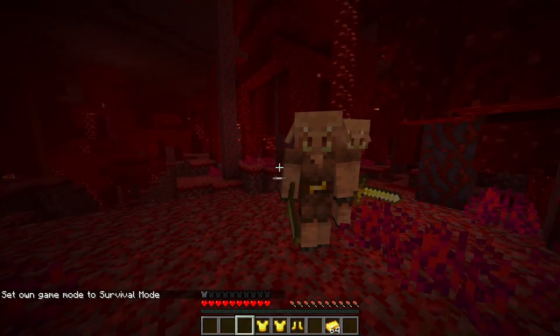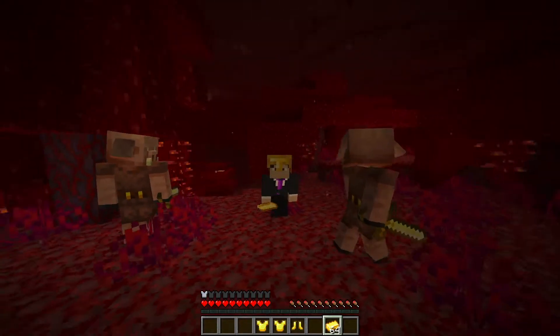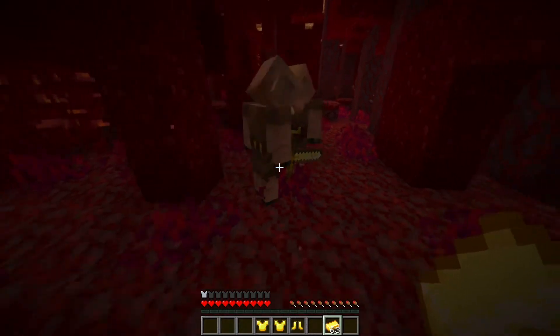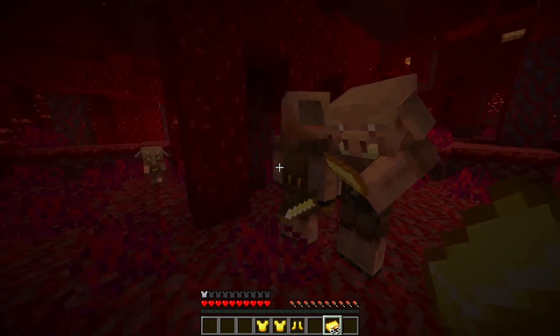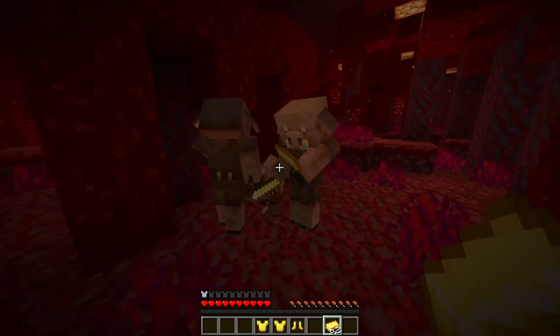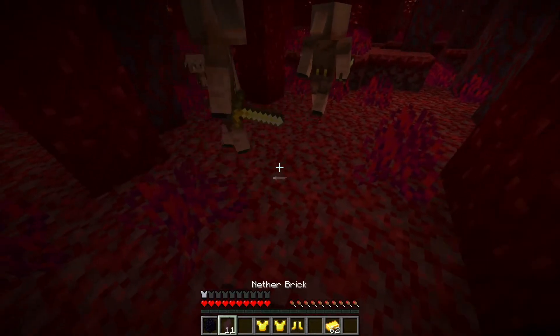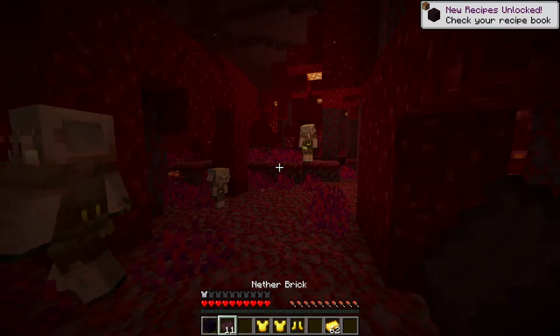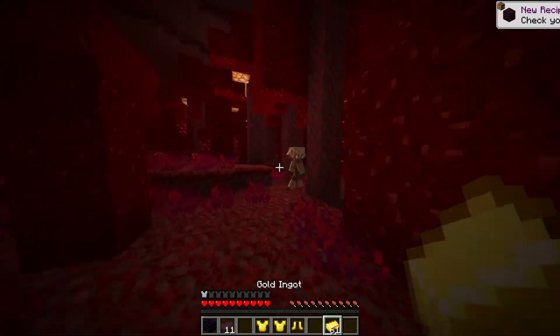To properly approach one of these guys, you must be wearing at least one piece of the gold armor set — then they will become friendly with you. You can actually barter with piglins using gold: just drop them a piece of gold or right-click, and they'll stare at it for a bit and then give you a random item. As you can see here, they gave us obsidian and 11 nether bricks.